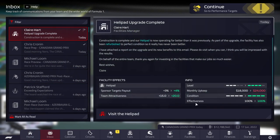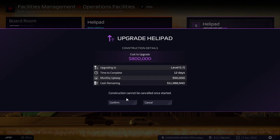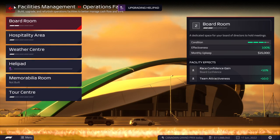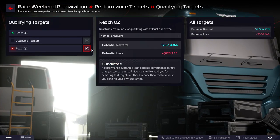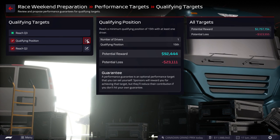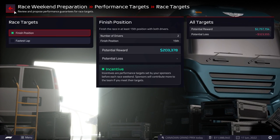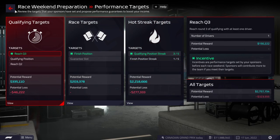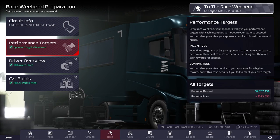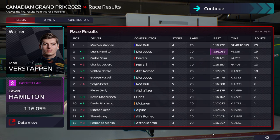We're going to go ahead and maximize the helipad because, weirdly, we are viable in the points now with one car. With that, we're going to go for Q2 with one driver just to be safe — which also allows us to do this one safely. We're not going to go fast lap though. Let's go to Canada. The Canadian Grand Prix just finished — Red Bull 1st.